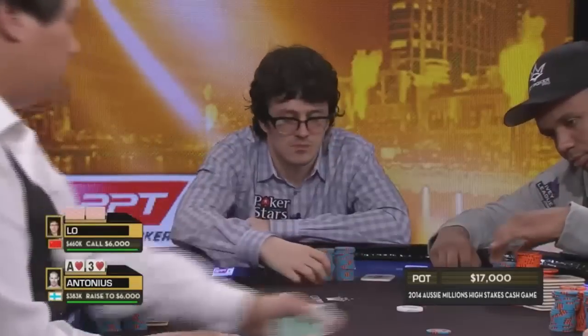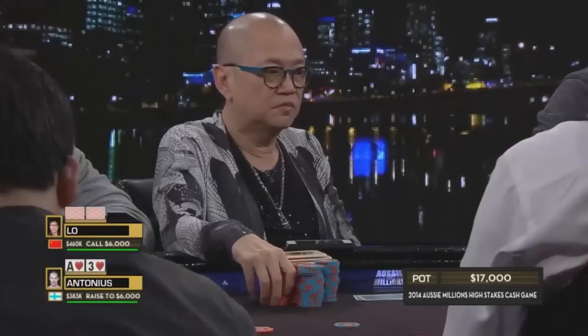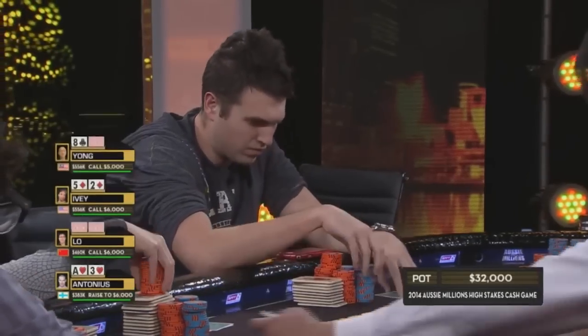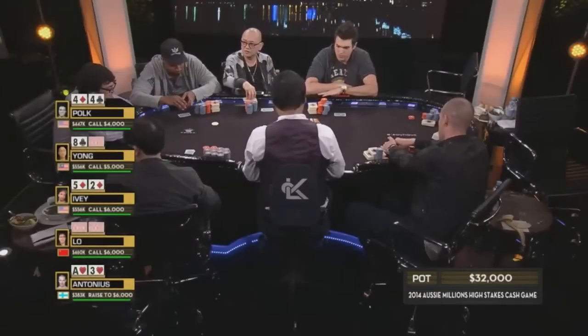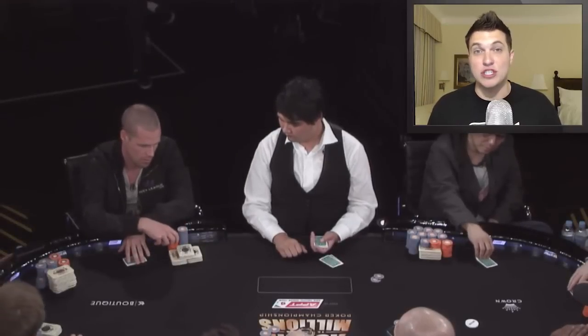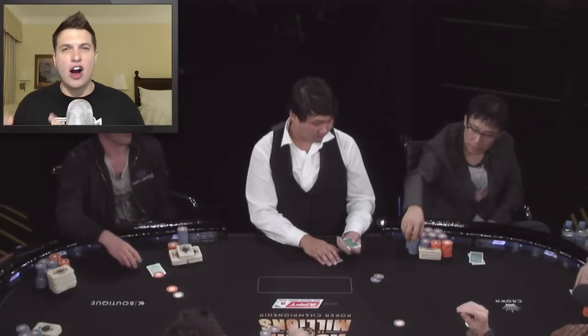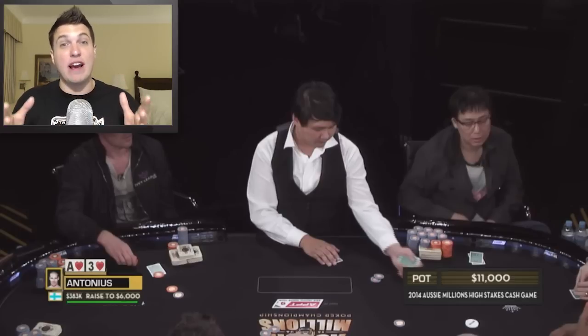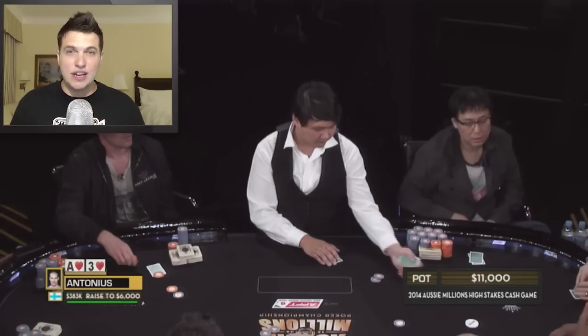The hand began with Patrick Antonius raising with ace-three suited in the low jack — definitely the standard play. Lo decides to call with queen-jack off, and you can't see his cards yet at this point. We actually looked at almost this exact spot on a Life of the Bike hand last week where I folded with this exact action. It was the hand where Josh had five-three and turned the nuts, so this is definitely a hand you want to let go of. It doesn't play well multi-way, you're often dominated by stronger holdings, and it's not even suited — you can just let this go.